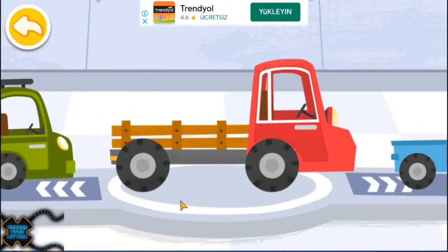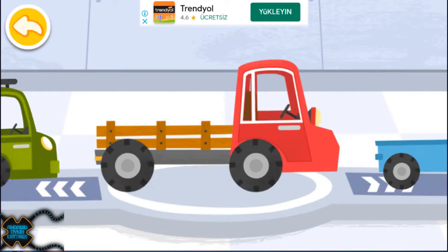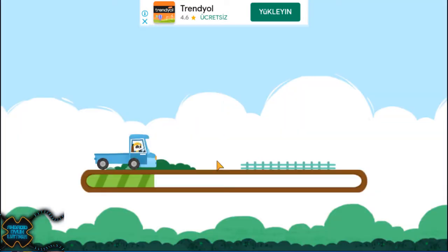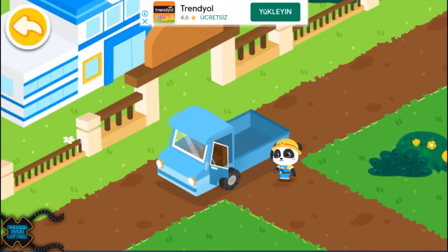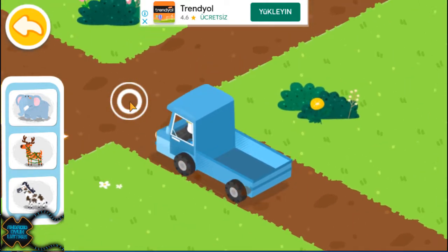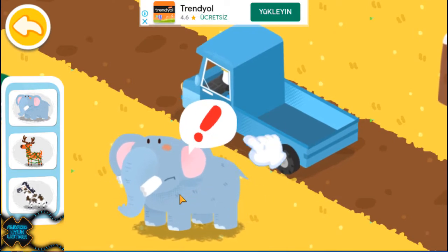Choose a truck and pick up the injured animals. Follow the arrows and you will find the little animals. Drag the animal onto the truck.